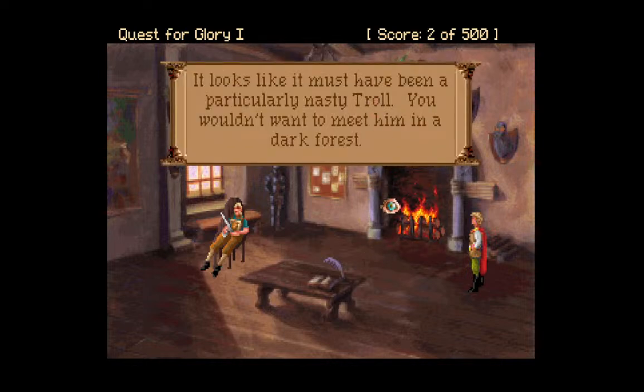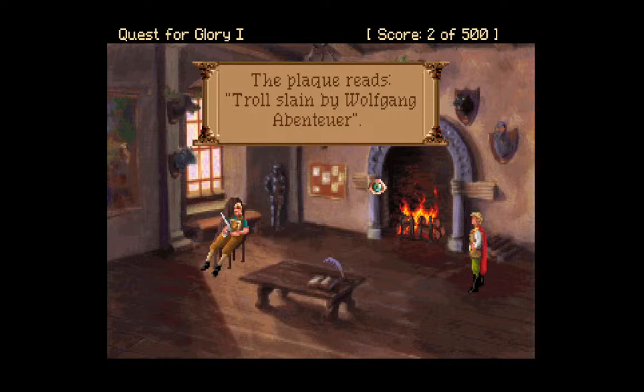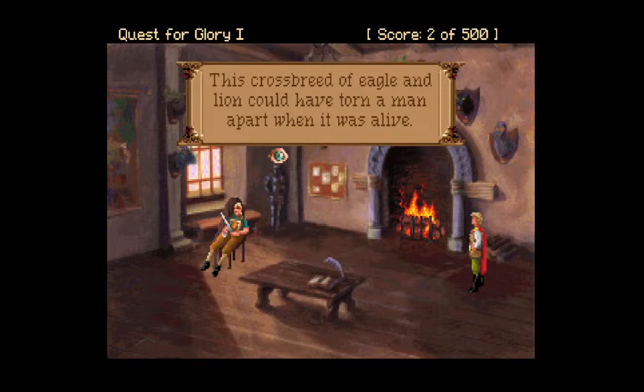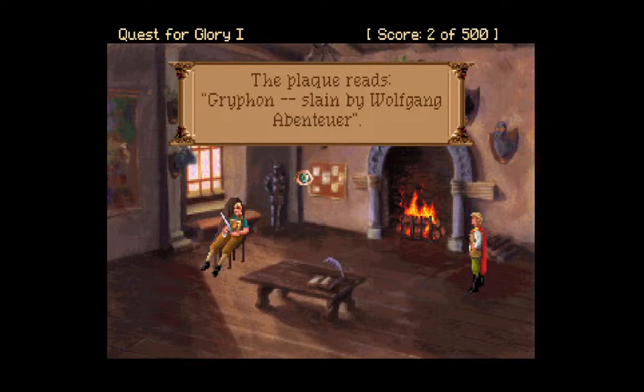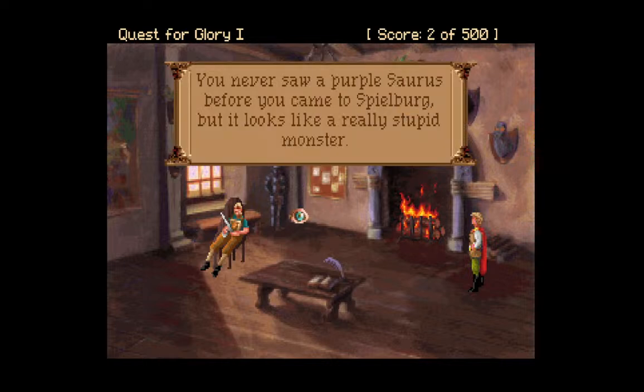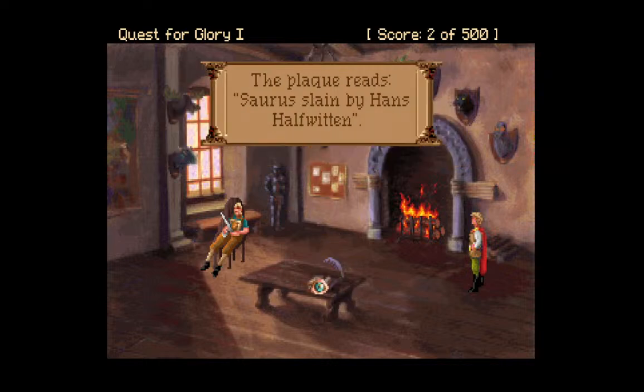It looks like it must have been a particularly nasty troll — you wouldn't want to meet him in a dark forest. Eventually, we will meet one. Troll, slain by Wolfgang Aventur. This crossbreed of eagle and lion could have torn a man apart when he was alive. Griffin, slain by Wolfgang Aventur. There are no griffins in this game — there is one in the next. The plaque under the moose says, 'Courtesy of the Sierra Online Prop Department.' A bunch of Sierra games had moose heads in them — Leisure Suit Larry has one in the original bar, and King's Quest has one somewhere. Saurus, slain by Hans Halfwitten.